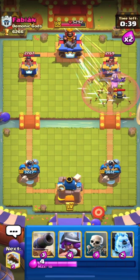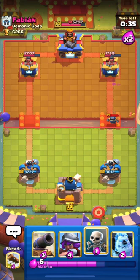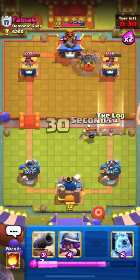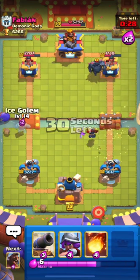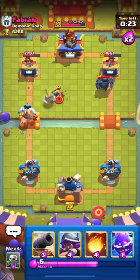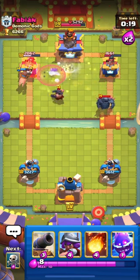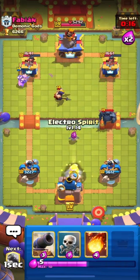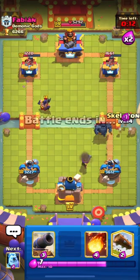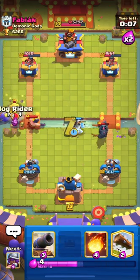I'll go in with my Hog on the opposite lane with Electro Spirit supporting it — our Hog should get one shot, which is great. We have a good damage lead. I'll distract his Mini Pekka using my Skeletons. This is a double Pekka deck. He used his Mega Pekka on the right side, so I'll send my Hog left. We have to keep switching lanes so our opponent can't build a counter-push.